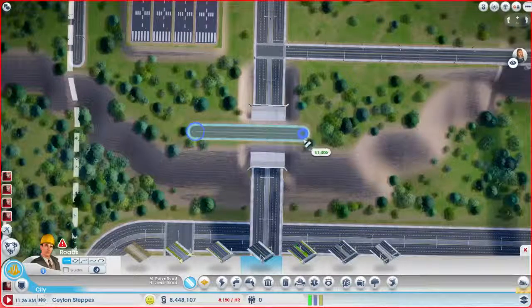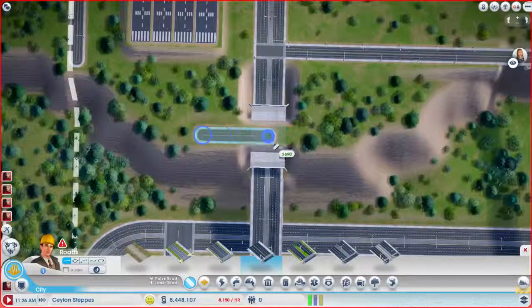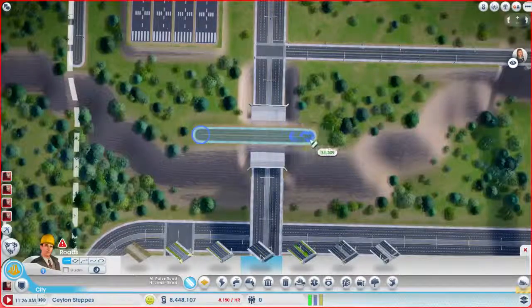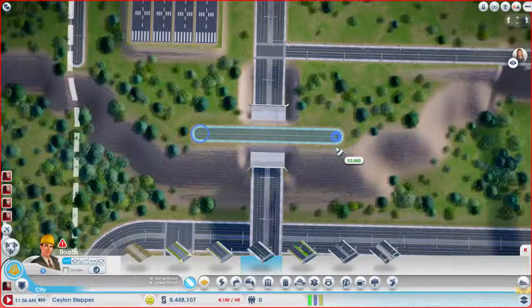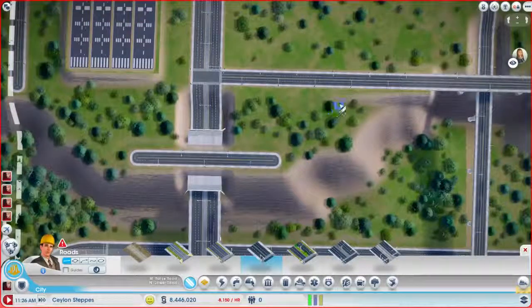We're going to draw a high density road right across here. And I think we actually want to bring it out just a little bit more. I want this to be right in the middle and I'm going to be finicky about it because I'm weird like that. There we go — it's close enough. So we're going to go that way and then come out from here right about where it's flat.